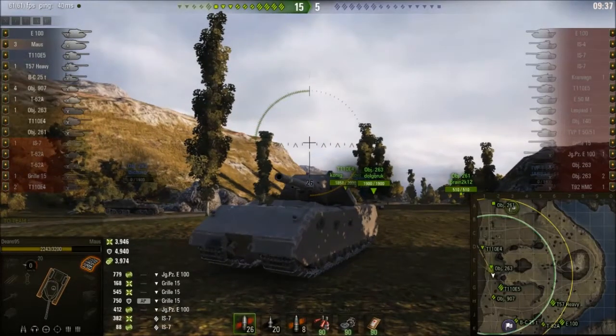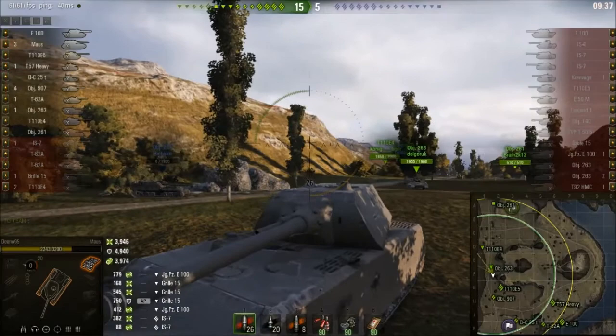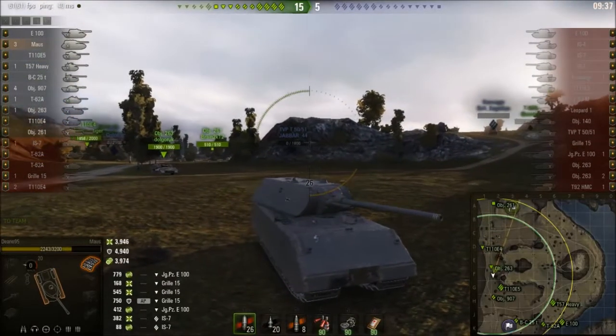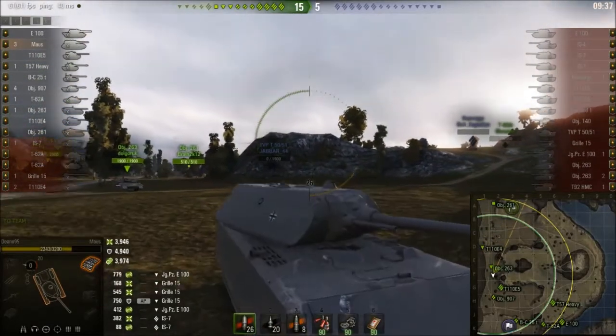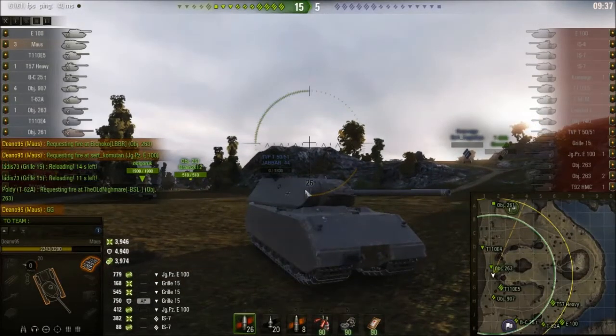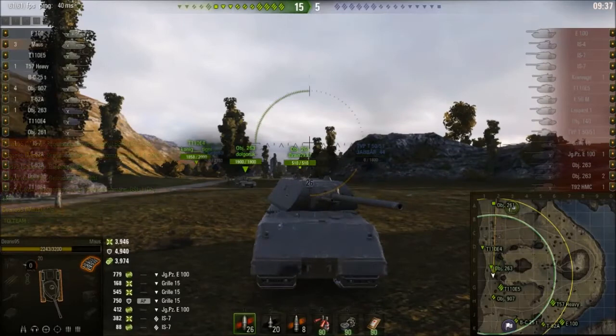Tracking and doing damage at the same time isn't something I think should happen with this tank. It makes sense on things like E5s or IS7s because those are relatively mobile, but tanks like this that rely entirely on armor and health to survive and don't have mobility to fall back on — I don't think they should be taking damage from tracking shots simultaneously. That said, not being able to pen this thing frontally with standard or premium rounds from tier 10s is kind of bullshit.